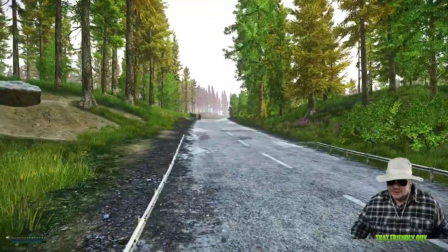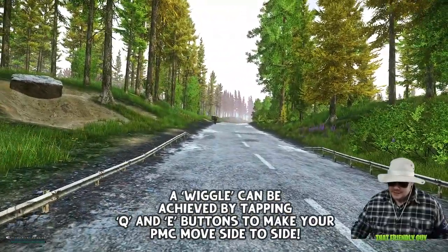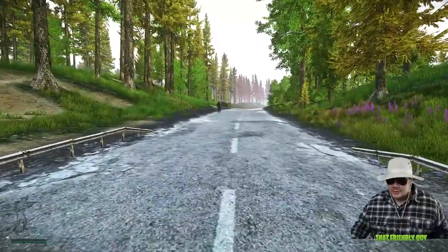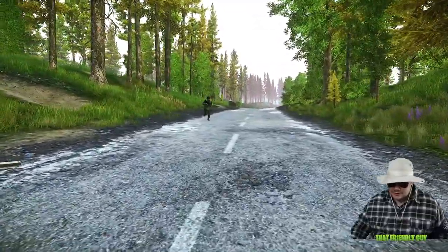Let's show you guys how to be friendly in Tarkov. We can see a player in the distance, so we're going to try and give him a wiggle first to let him know that we're friendly. You can see he's wiggling back towards us, so now we approach him — hopefully he doesn't shoot us.